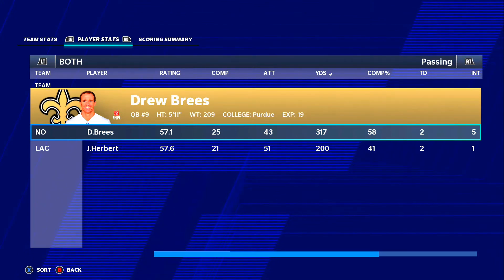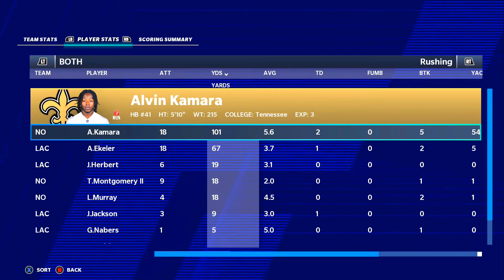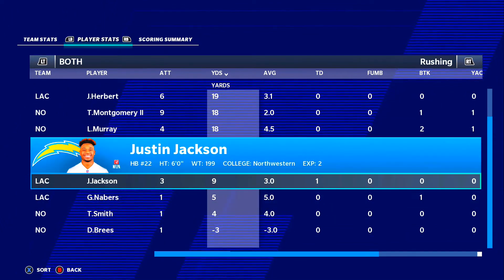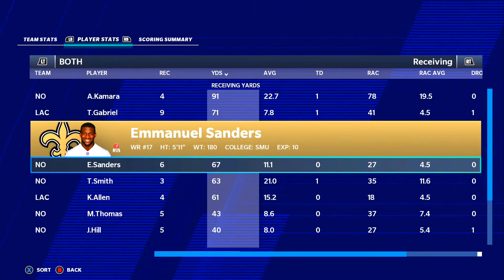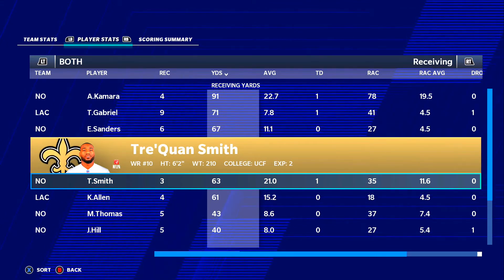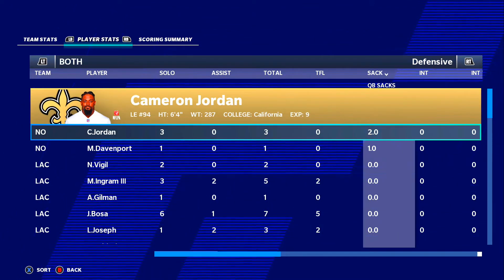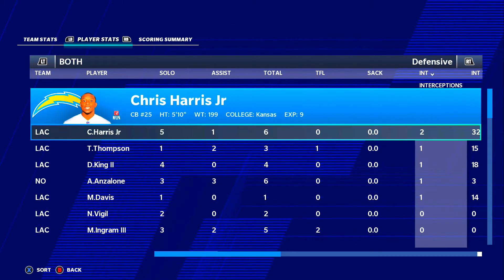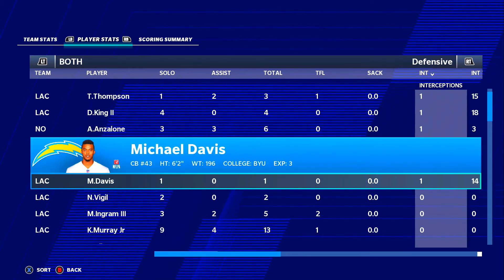Drew Brees threw five interceptions — you ain't going to win games like that. He had a good game with two touchdowns, a hundred and some yards. Austin Ekeler, pulling in for Melvin Gordon, had 67 yards and a touchdown. Dustin Jackson also had a touchdown for the Chargers. Alvin Kamara led all receivers with four catches, 91 yards, and a touchdown — he could get player of the week. Taylor Gabriel with a touchdown, Traquan Smith with a touchdown, 63 yards and three catches. Michael Thomas had five catches for 43 yards. The offensive line didn't give up any sacks. Cameron Jordan got two sacks, Marcus Davenport got a sack, Alex Anzalone got a sack. The five interceptions came via Chris Harris Jr., Tedrick Thompson the free safety, Desmond King the cornerback, and Michael Davis, another cornerback.